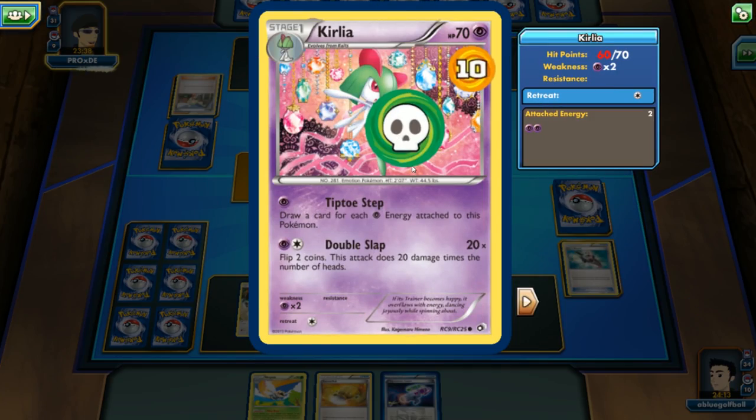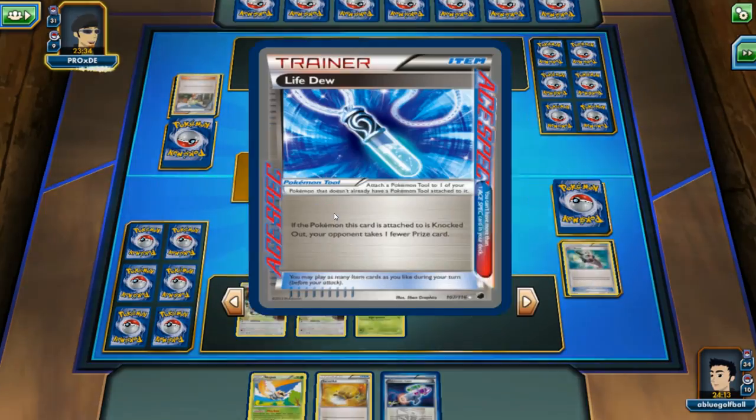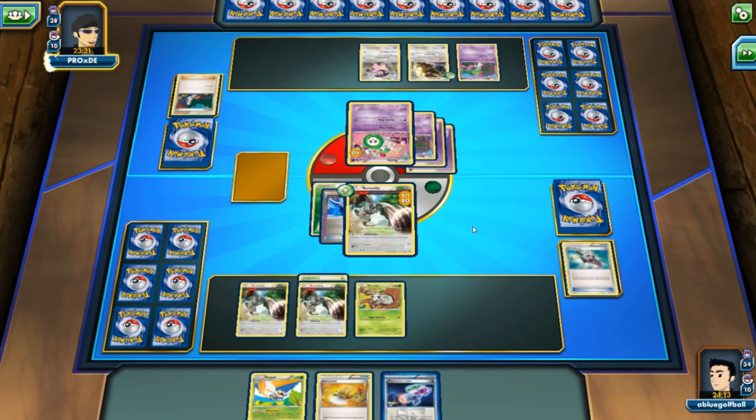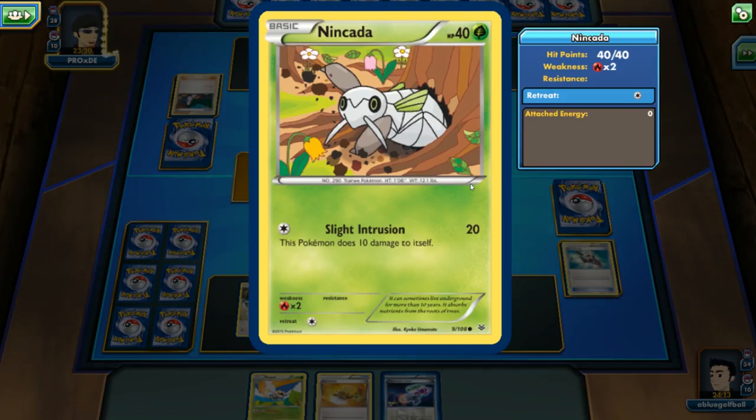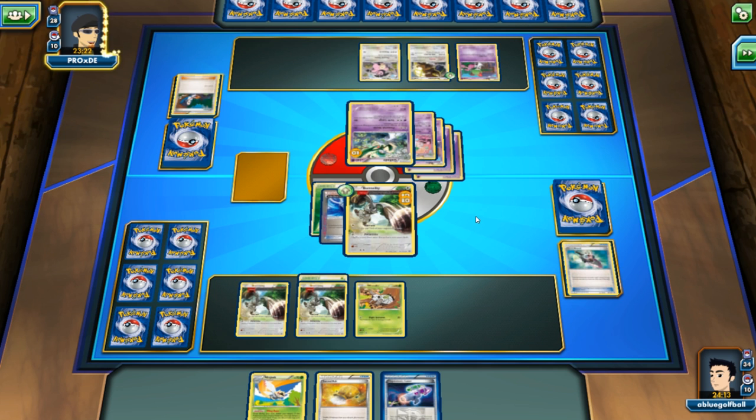We could see a Tiptoe or another Double Slap that could potentially knock us out. Lucky for us, we do have the Life Dew. If we get knocked out, I'll promote the Nincada and then play the Ninjask. Oh my goodness — it's a Gallade! How did my opponent get that? We are in danger here.